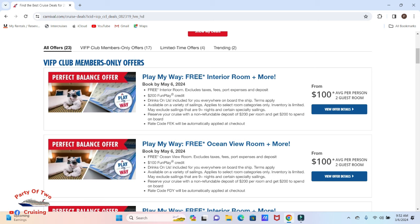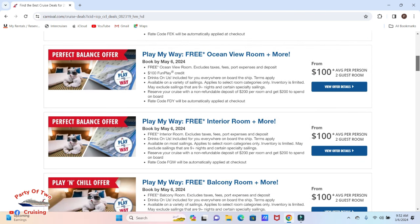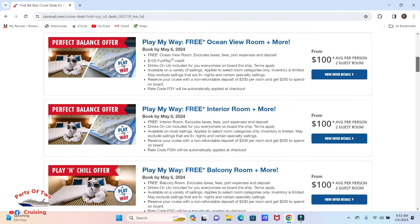I told you they were free, and as you can see right here in the top line, this first one is a free interior room — but it excludes taxes, port expenses, and deposit. And I get $200 in fun play credit. The ocean view is the same thing, with drinks anywhere on the ship for me and $100 in free play.